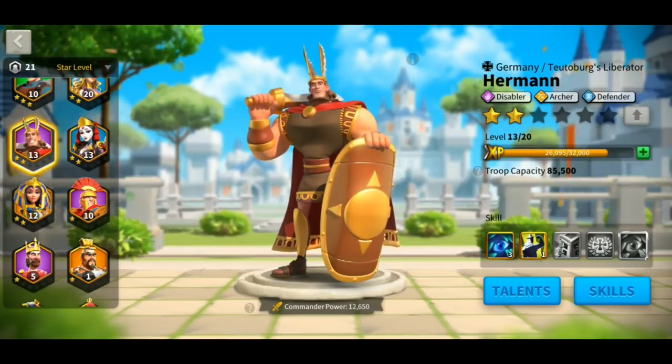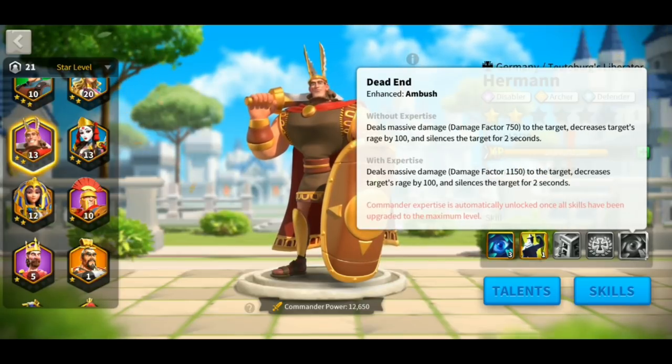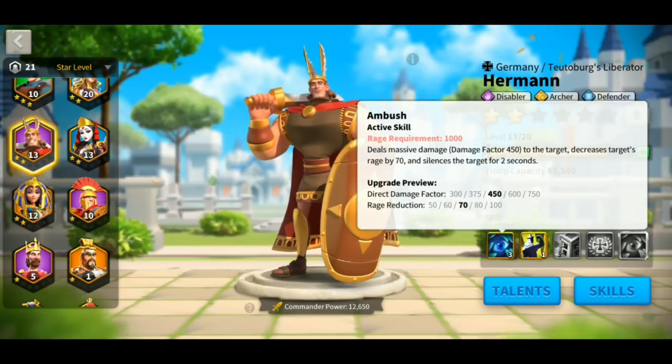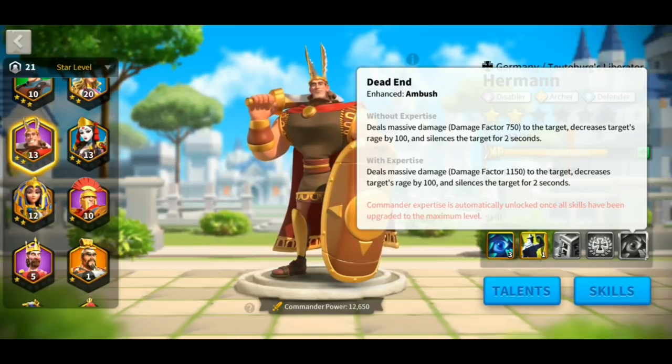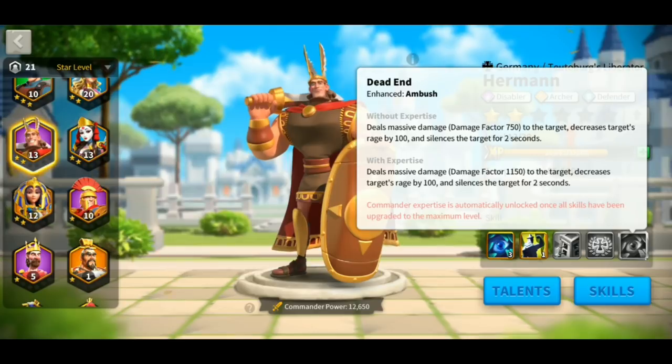Now once all the skills have been unlocked and maxed to level 5, you're going to be able to unlock the expertise skill. The expertise skill for Hermann is called Dead End and this enhances the Ambush skill — his first skill mainly dedicated to disabling a commander. This Dead End skill increases the damage factor from 750 to 1150 — that is a 400 damage factor increase. Although being a disabler, he didn't really improve here with his rage reduction and the silence for the target would remain the same.